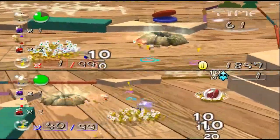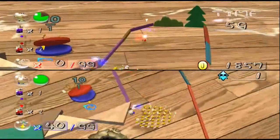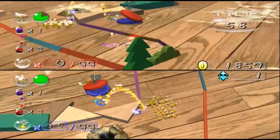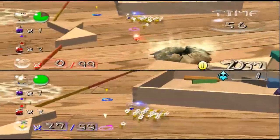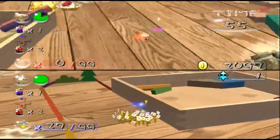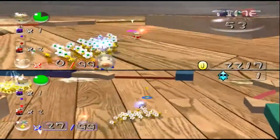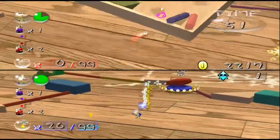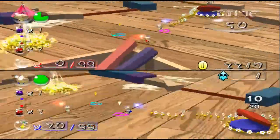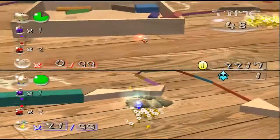Oh, there's one over here! And there's nothing here? So this is a carbon copy of the first floor of the Glutton's Kitchen. Actually yeah, this is the same floor. The treasure layouts aren't the same, but everything else is the same — the environment is the same.